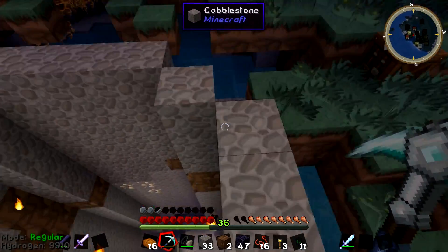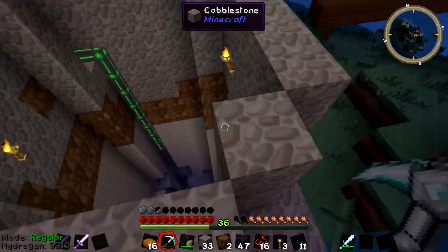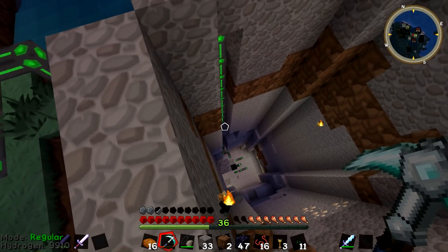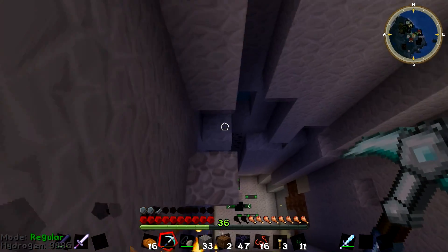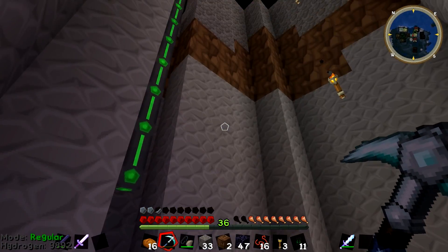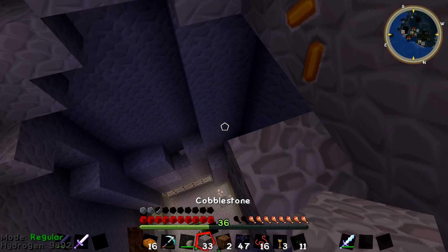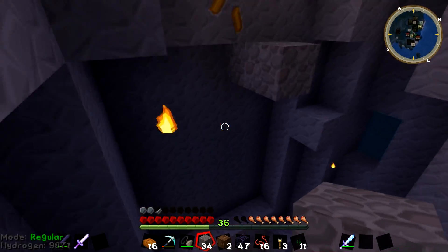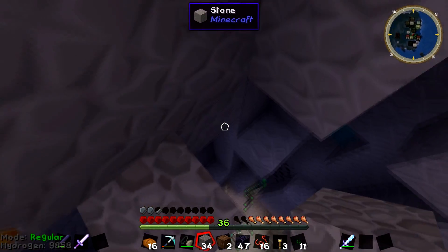I'm going to lower this. If you don't know my strategy, it was to remove all these eventually as well. I think I can drop it down a few more to be safe, but I don't think it makes too big a difference — I'll have it right here. That's going to require much less wire, but it's going to be more of a pain to get up here, so I'll need to make something cool, maybe an elevator.